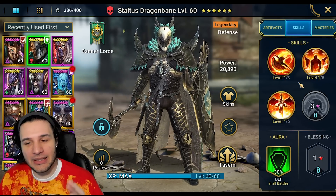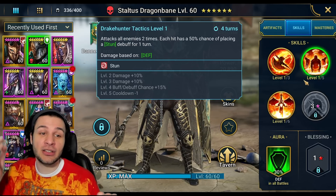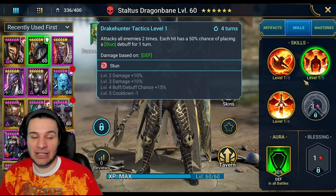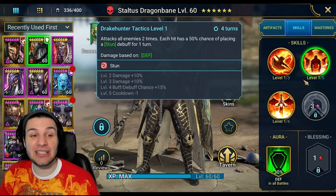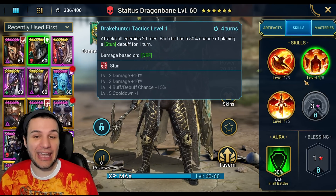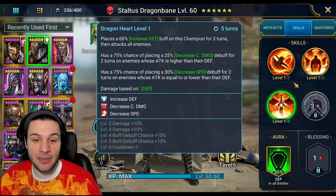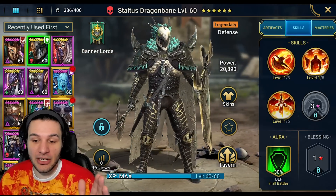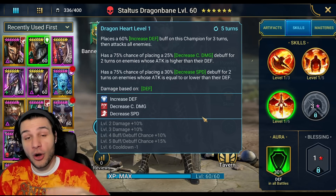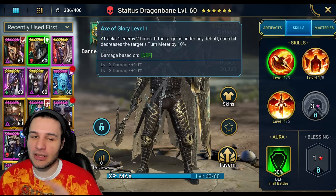Staltus has eleven books — Plarium, I thought we were doing well. Eleven books is a lot; we need to bring champions down to eight or nine books on the regular. Drake Hunter Tactics: attacks all enemies two times, each individual attack has a chance of placing Stun, going up to 75% on a three-turn cooldown. Most champions peak at 50%, so 75% with two chances makes this a very consistent stun champion. If I pull this guy, I'm using him all the time because of how cool Dragon Heart is.